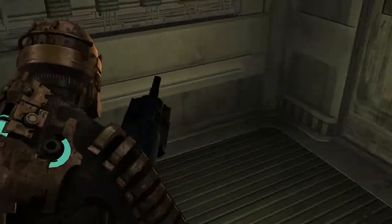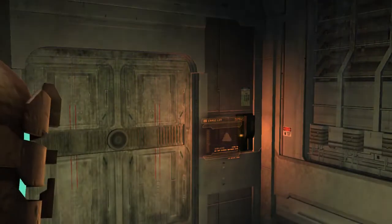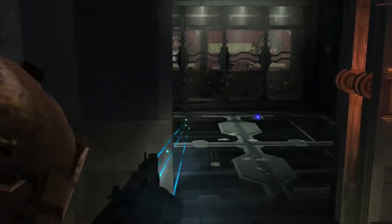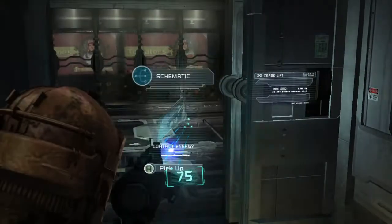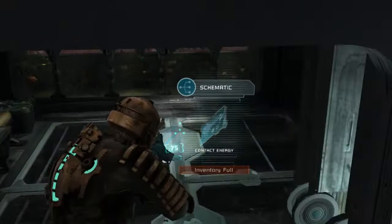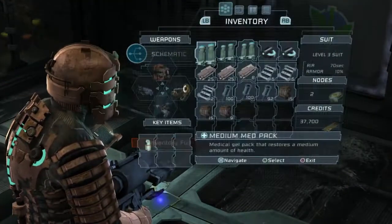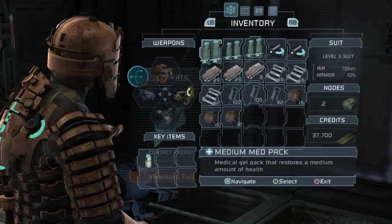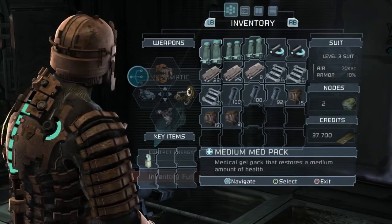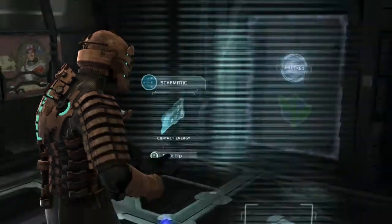When there's no audio logs or anything like that, these cargo lifts really are just quiet. Oh my God — Contact Energy. I want to take it just so I can complete the store. Let's see what we can drop. I guess the Line Rack, sadly.